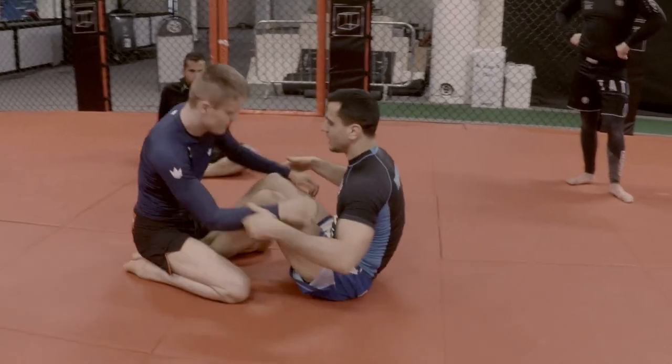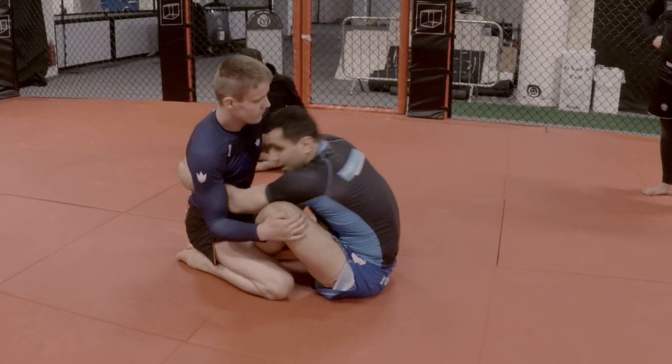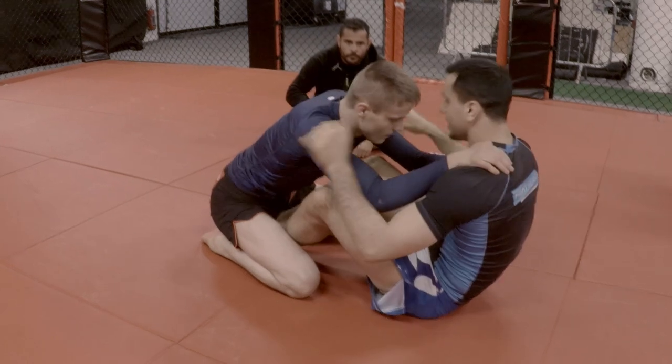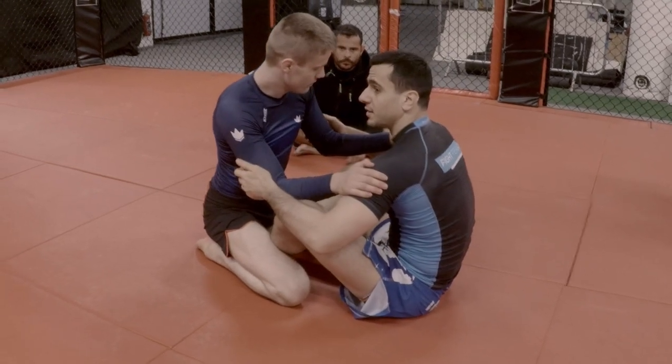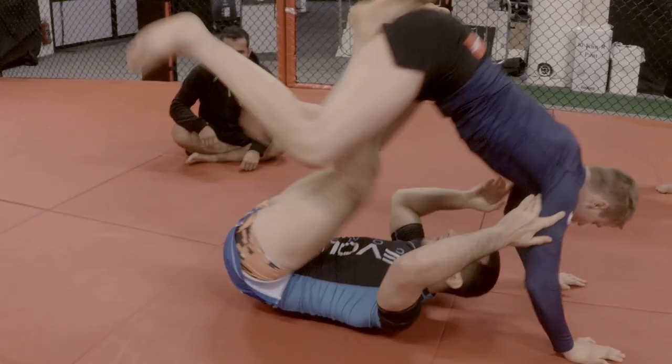If you cannot go for the elbows and you feel... ideally you wanna go for double unders, but if he's keeping his elbows in and you cannot go for the double unders, or he's just pushing with his hands, it's gonna be hard. So then we use what we can. If he's pushing on me, not letting me go for double unders, I just use that to elevate him.